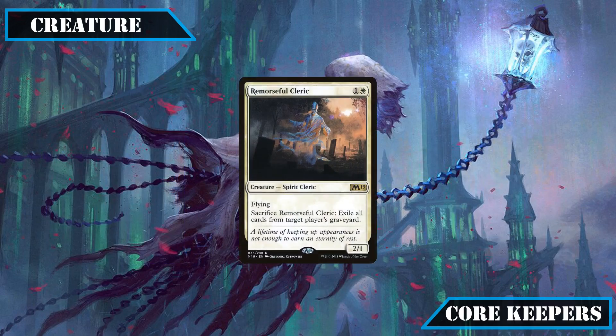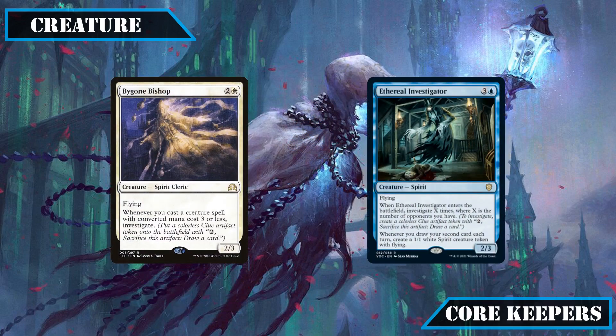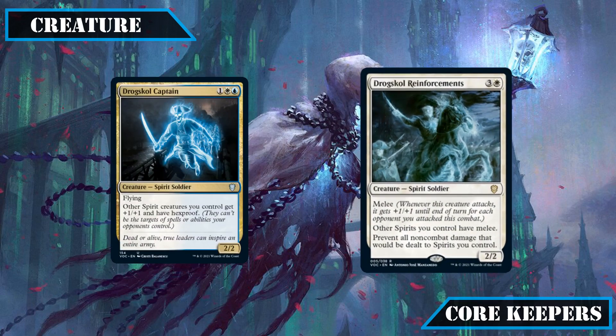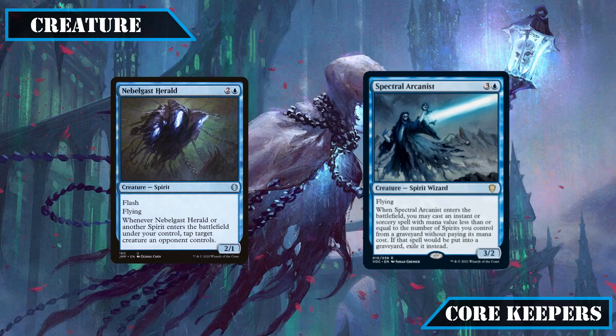Remorseful Cleric also stays in thanks to being a superb source of graveyard hate on top of being a well-costed evasive body. Moving on to mid-sized evasive spirits, Bygone Bishop and Ethereal Investigator keep their spots for being decent sources of card advantage through clue generation. Dark Skull Captain and Dark Skull Reinforcements stay in for the good stat boost and keywords they provide our spirits, and Nebelgast Herald and Spectral Arcanist remain for the spirit matter payoffs they provide — those being disruption and spell recursion respectively.